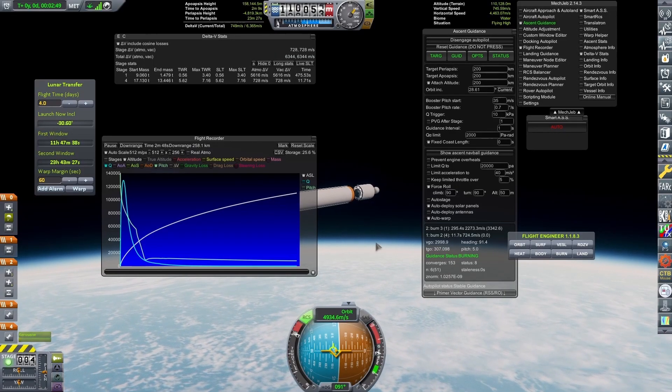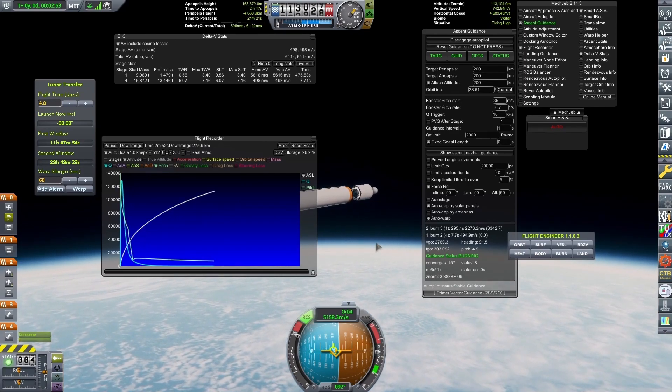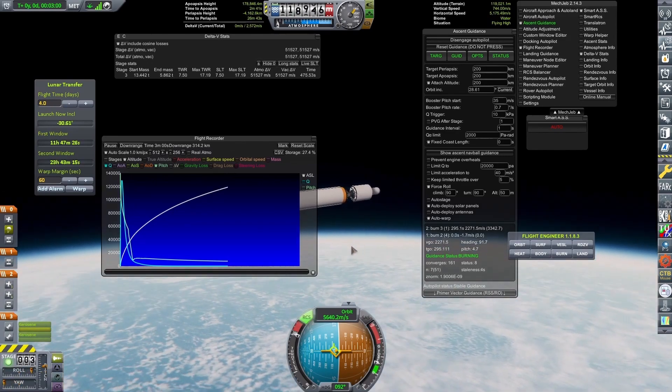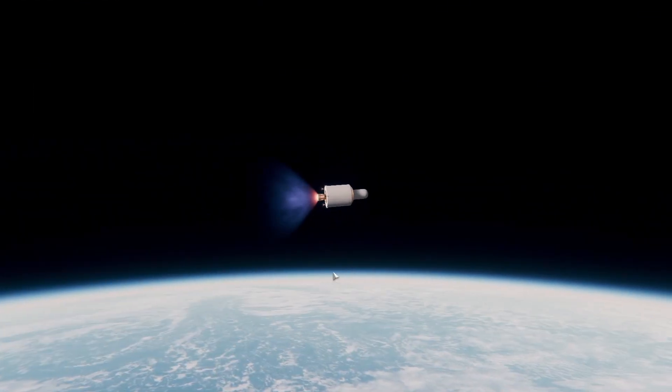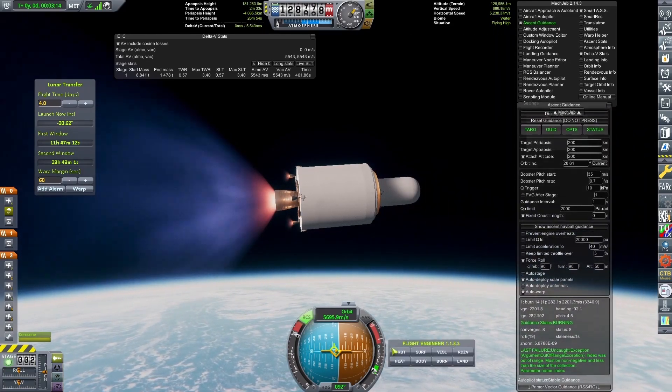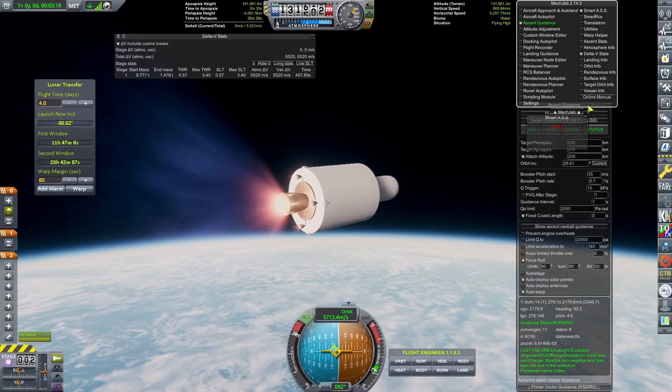Here we go with the third stage ignition. That's our RD-0105 with ignition and we're away. This is a very long-burning engine — it burns for 400-plus seconds — but we're going to be burning much shorter here because the payload is quite light.